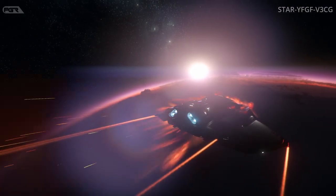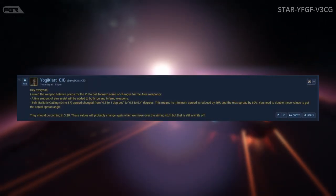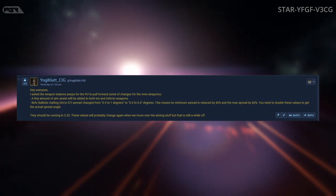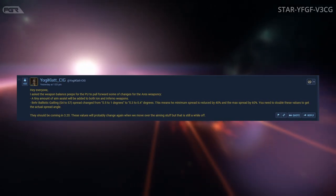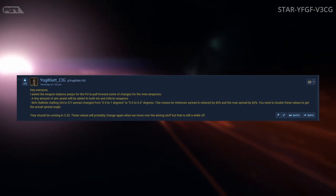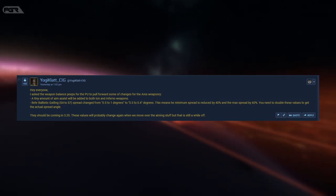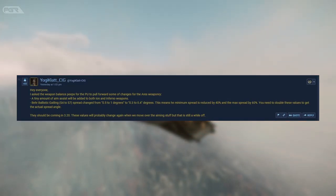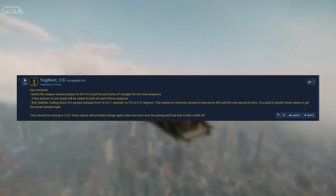Recently they got a reply pertaining to what we may see for the 3.20 build. Yogi class from CIG says: 'Hello everyone, I asked the weapon balance team to pull forward some changes for the Aries weaponry. A tiny amount of aim assist will be deducted from both the Ion and Inferno weapons. The barrel ballistic gatling size 4 to 7 spread changes from 0.5 to 1 degree down to 0.3 to 0.4 degrees.'